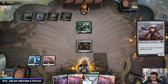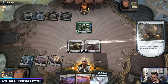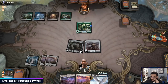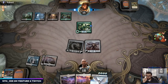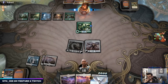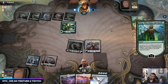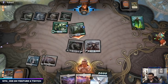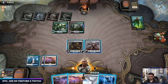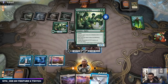Voracious Hydra — okay. Since we got Steel Overseer let's make this unblockable and attack in. It's probably Nissa. You can get enchantments.